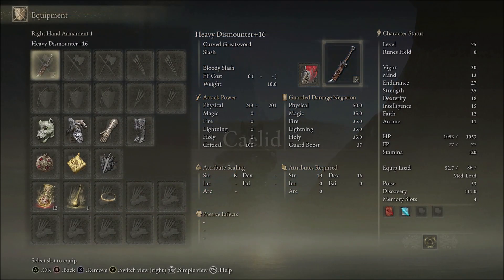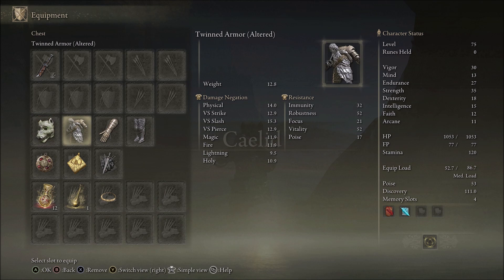What's going on guys? Going to do a guide on the General Radahn fight. Here's my setup — I got the dismounter weapon, level 75.